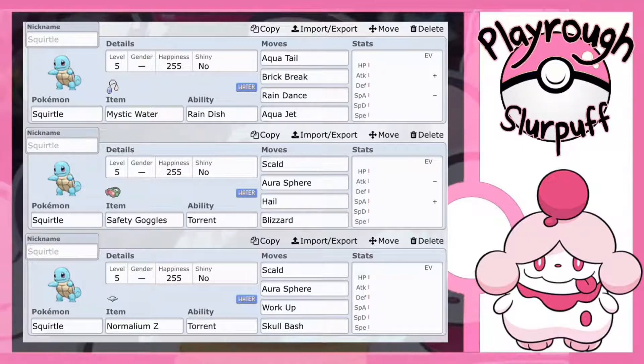Then we have Brick Break. Brick Break is a physical Fighting type move that can break through Light Screen and Reflect. It just gives you some more coverage moves for this set. And then we have Rain Dance — obviously because we have the hidden ability Rain Dish. What's really cool about Rain Dance is when you have rain active on the field, your water type moves get a 50% increase in power. So if you stack Rain Dance on top of that Mystic Water, your water type moves are getting a 70% increase in power.